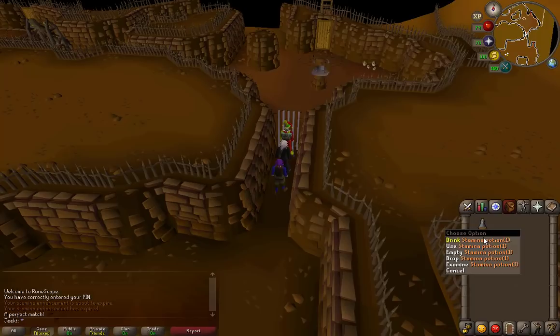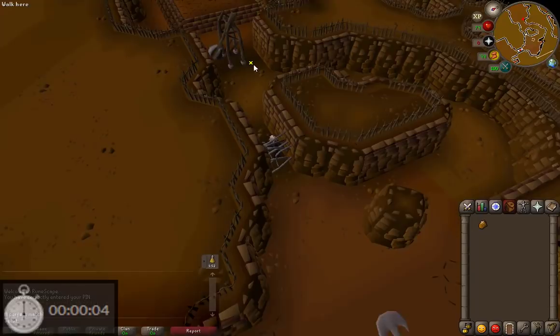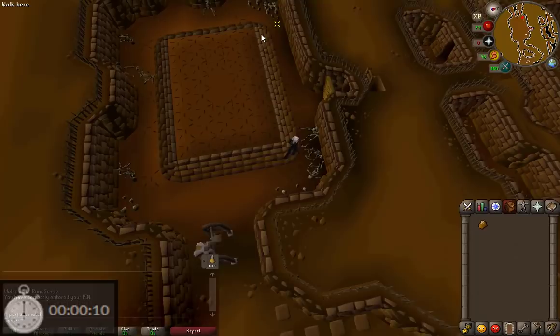Alright, let's go through a run. First you're going to drink your stamina potion — just make sure you're at full energy before you go in. Then you can drop the vial and walk right in. Head over to the bars to start, you can just ignore the traps on the floor, and then run over to this thing. Click on the corner of the tiles here, and then run straight across, then you can click on the door.